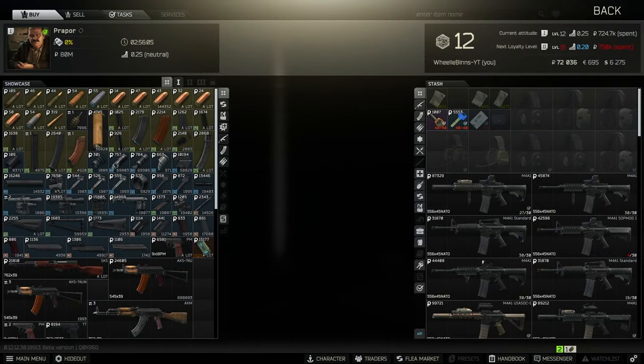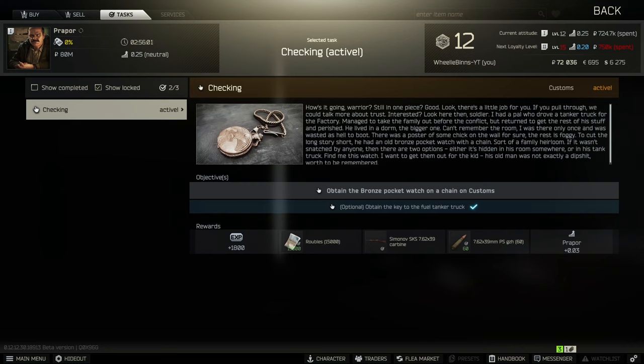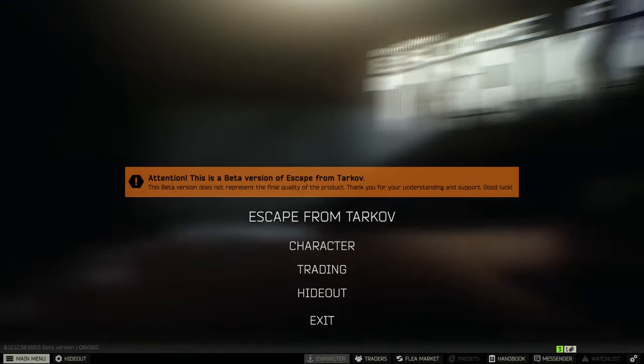Welcome to another Tarkov tutorial video. Today we're going to be looking at the mission Check-In from Prapor. If we have a look at the requirements, we can see that we need to find the key for the fuel tanker truck and also find the bronze pocket watch on Customs.